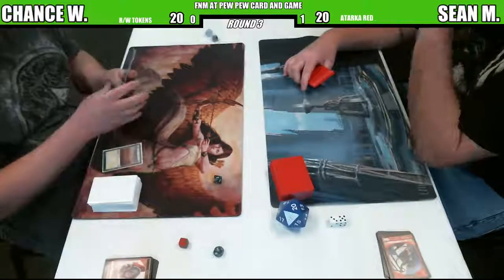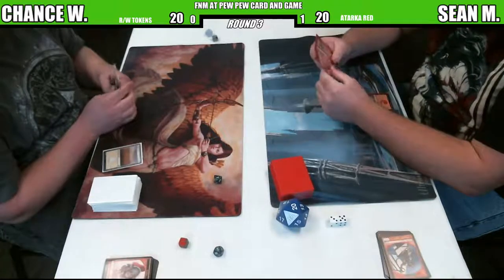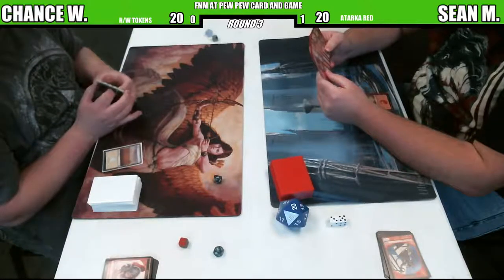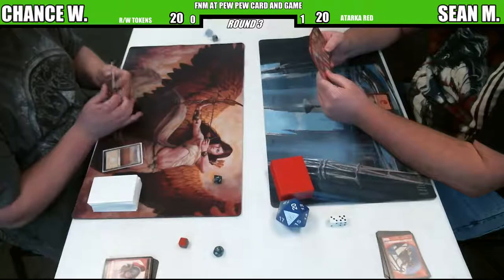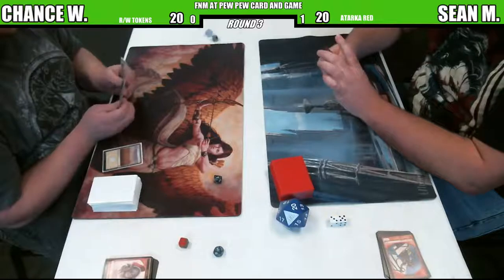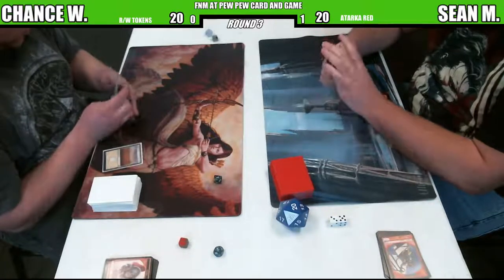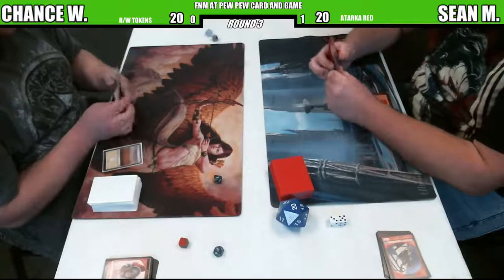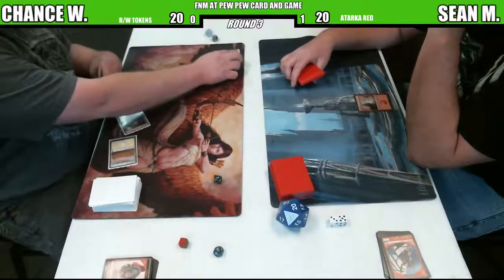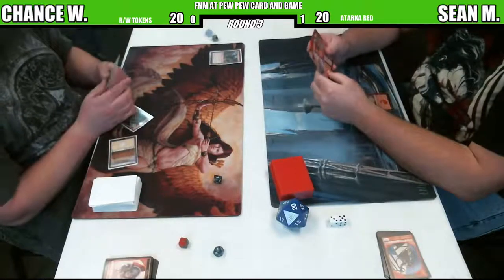Chance on the play. We see a plane this time - evidence that he does in fact play a red-white deck. What's coming down? Impact Tremors? Yo - that is Impact Tremors! Hold on to your butts.